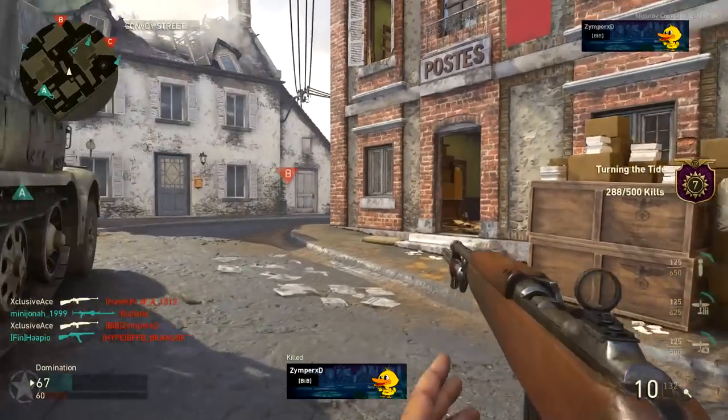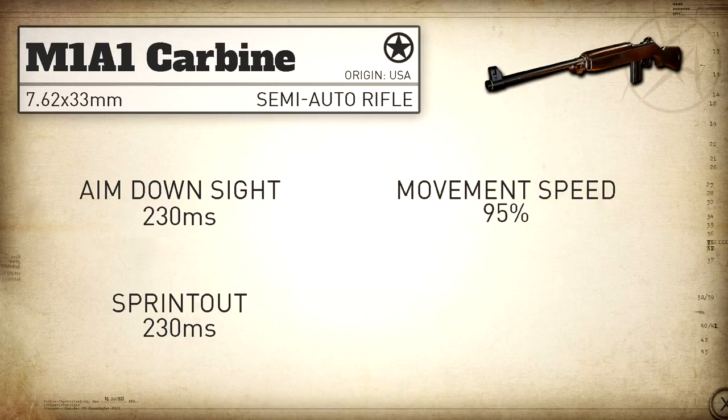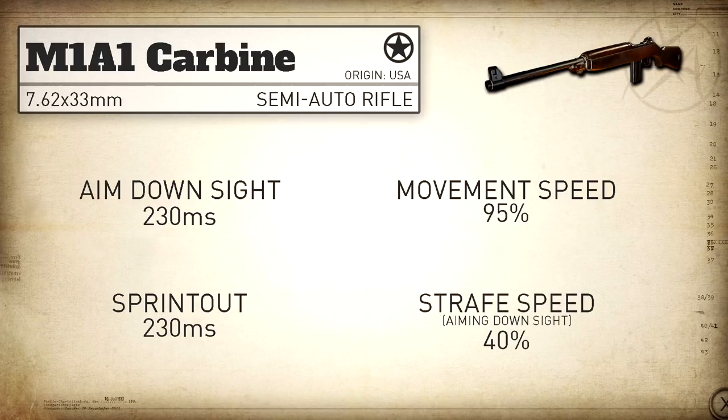Moving on to aim down sight time, this is an area where the M1A1 definitely excels. We get an aim down sight time of 230 milliseconds — the standard rifle ADS time is 250 milliseconds, so this basically gives you Quick Draw for free. The sprint out time is also a little bit faster than all the rifles in the game at 230 milliseconds. Our movement speed is standard for the rifle category at 95%, and aim down sight strafe speed is also standard at 40%.